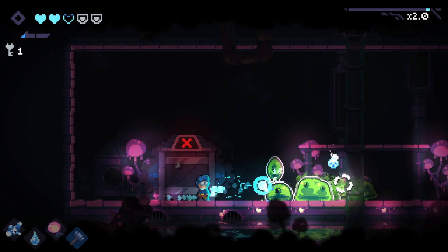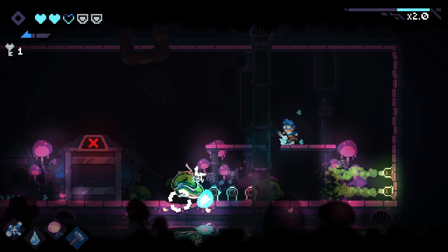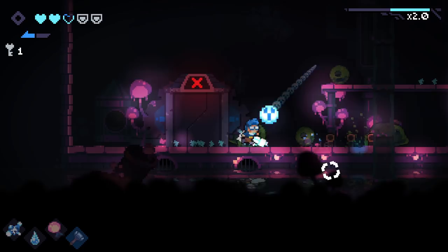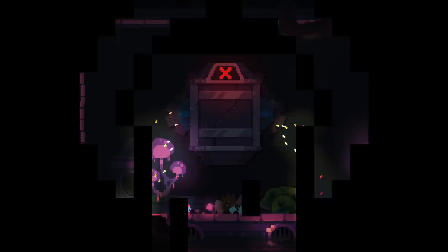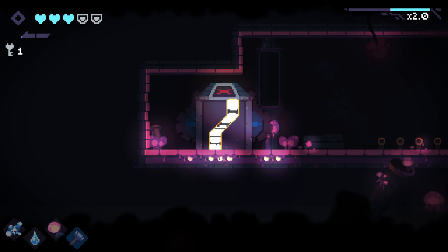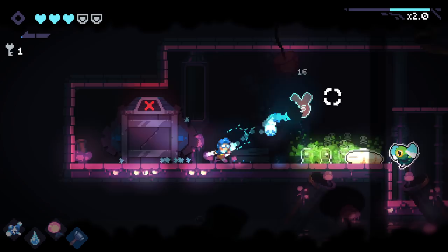So these guys are gonna split. I don't know if they can make it to us or not. Well, hell yeah — that is a heart upgrade. I think that can be a secret room still. We got a 2x multiplier on our souls right now, so we're moving pretty quickly because we have pretty good damage, all things considered.